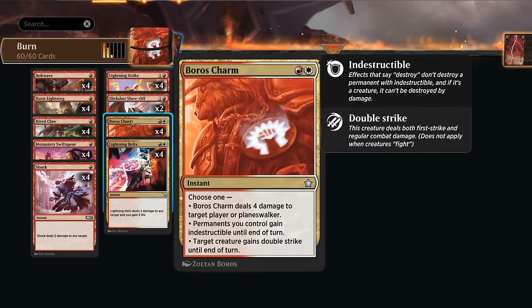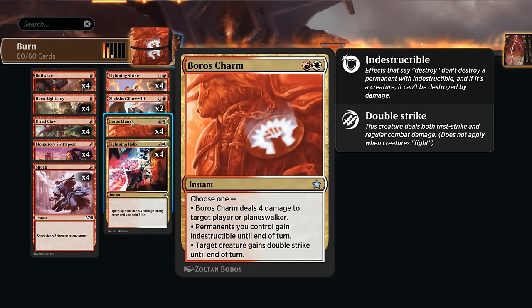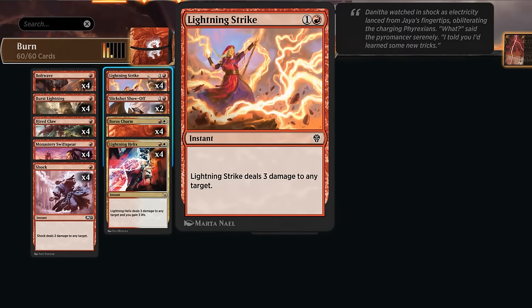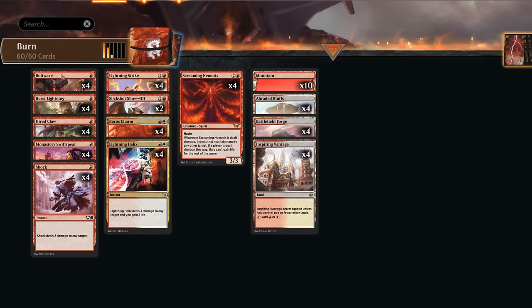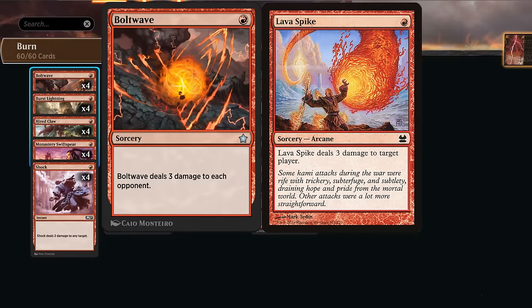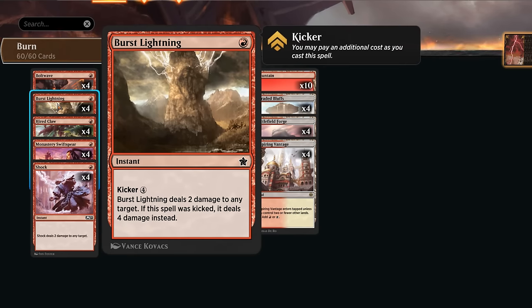We have four copies of Lightning Helix as another reason to dip into white — basically a Lightning Strike that also gains three life. We're still running the full set of Lightning Strike to maximize all our burn spells. At one mana, Bolt Wave is also in Foundations and will be in Standard for five long years, dealing three damage to each opponent as a sorcery — basically a Lava Spike. Burst Lightning, also added in Foundations, is basically an upgrade to Shock.